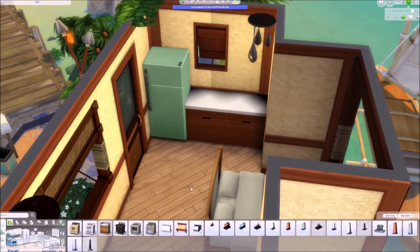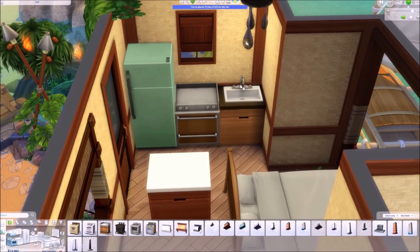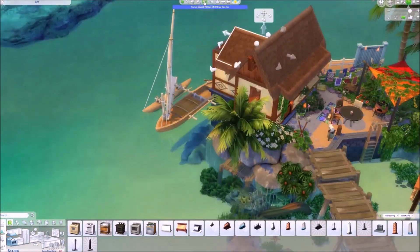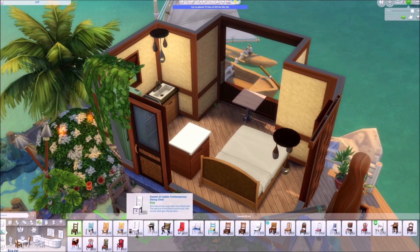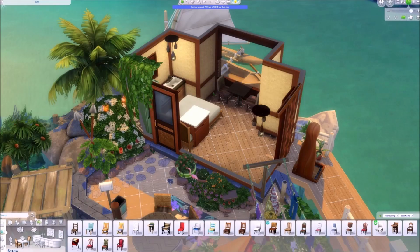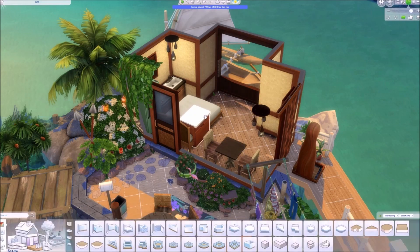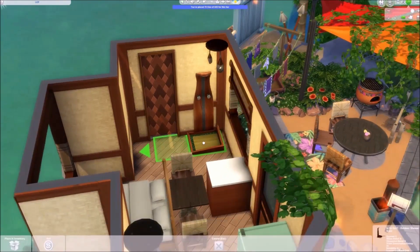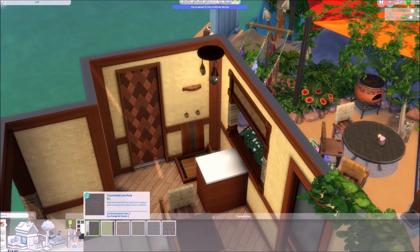Before placing the shower, I rearranged the kitchen area and wanted to create a dining area where you could actually sit — as you know, I always want two chairs because one seems weird. This was also very problematic for a small build like this. The bed direction is a bit odd, but I wanted it that way because if I had a big window like that, I'd want to see the ocean when lying in bed rather than my front door. This also worked out well with the dining area, and then I added the shower.